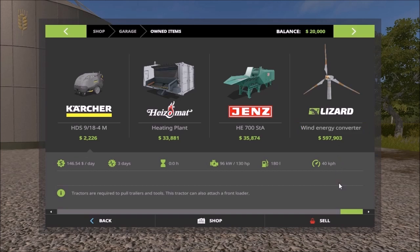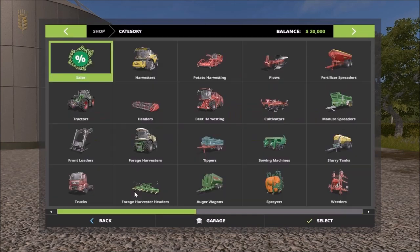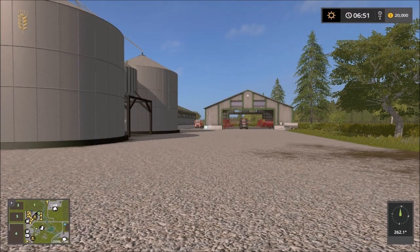And then we have this here where you can gain income from it — a thousand an hour. So you can build up the farm much faster.